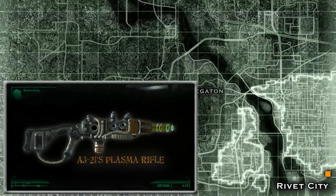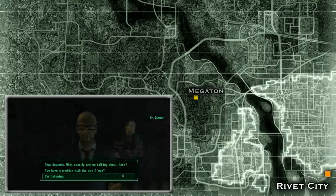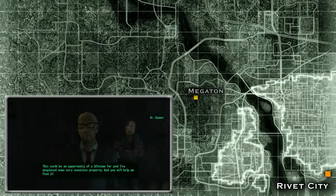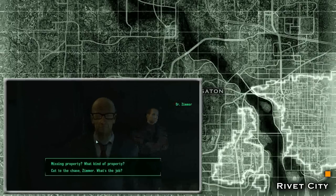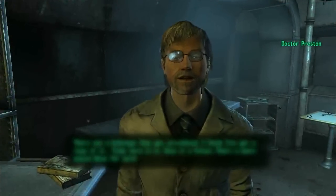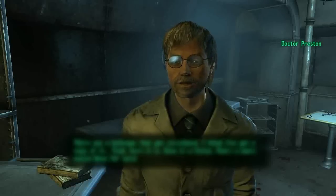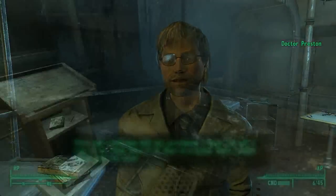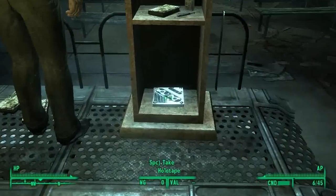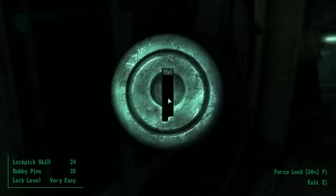First you need to head to Rivet City. Once there, go down to the Science Lab and talk to Dr. Zimmer. Exchange words with him and accept the task he wants you to complete. Then go to the Rivet City Clinic and talk to Dr. Preston about the job in order to get a holotape from him. Next, go to St. Monica's Church and grab the tape out of the podium. Finally, head to the floor with the Weatherly Hotel and break into Sister's Room in order to grab a tape off the table inside.